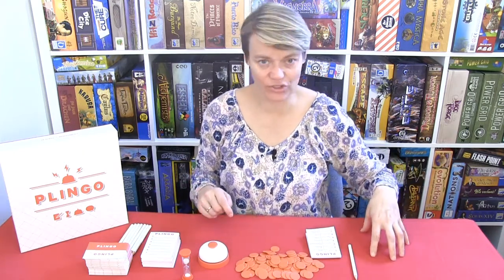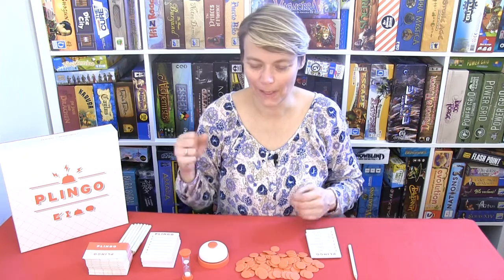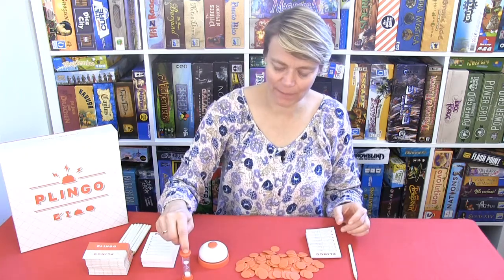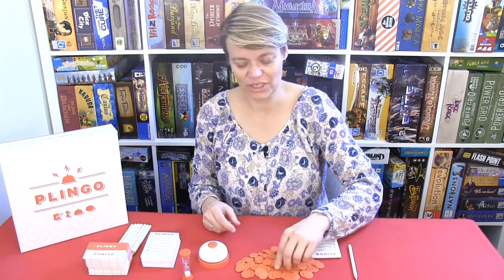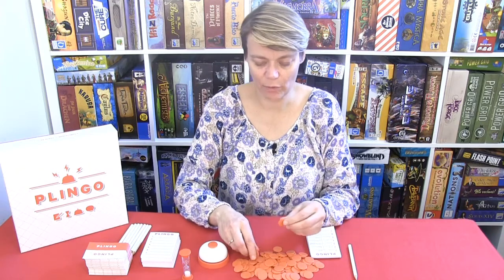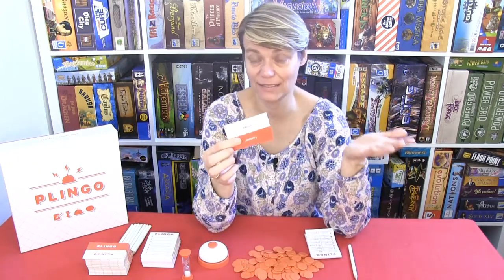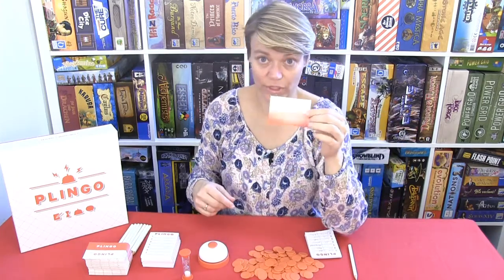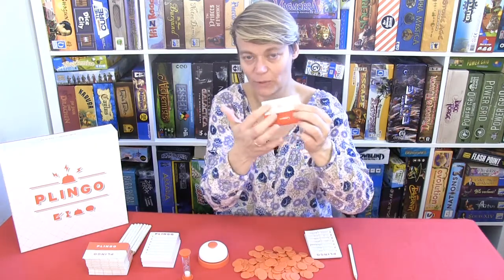If the person giving clues mentions a word that another player has written down, that other player is allowed to ring the bell and take the turn to try to get me to guess the word. If more people have written the same word down, the first player to ring the bell takes the turn. If we run out of time and I haven't guessed the word, all other players except me and the active clue-giver receive one point. If I manage to guess the word, both I and the player giving clues at that moment receive two points. If the clue-giver accidentally says a word that is part of the card — for example, if the word was 'water world' and the person said 'water' — then all other players except that clue-giver receive one point.